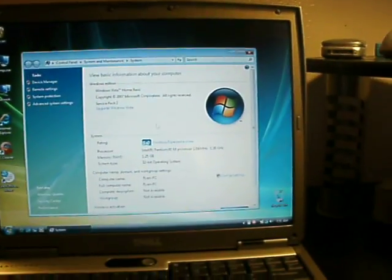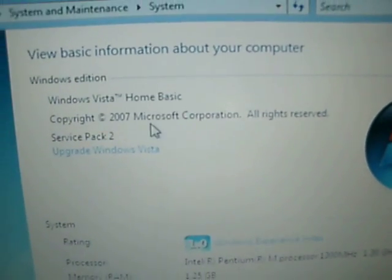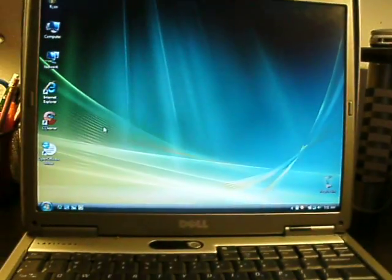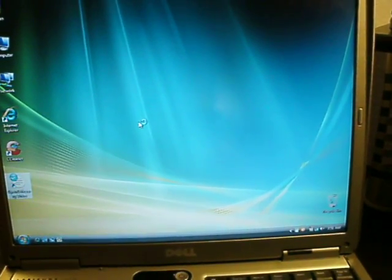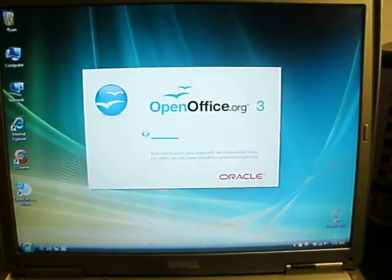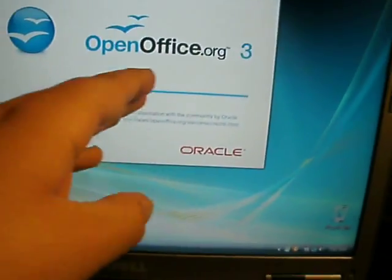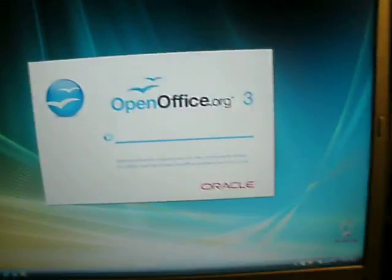So the graphics are pretty much the only thing that need to be improved that much. This is the Home Basic Service Pack 2. It's got Open Office on it. I got the new version — if you guys still have the old-looking version with the wavy and the color circles, get this new version. It's better.